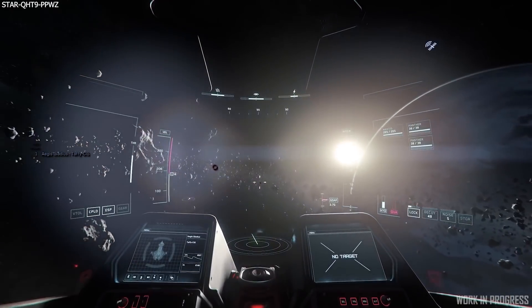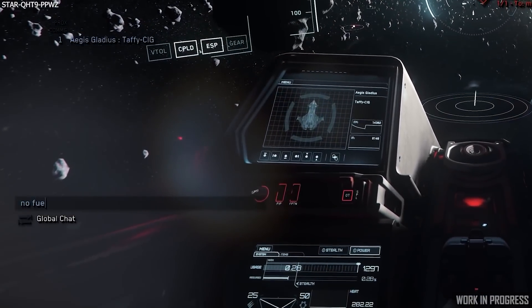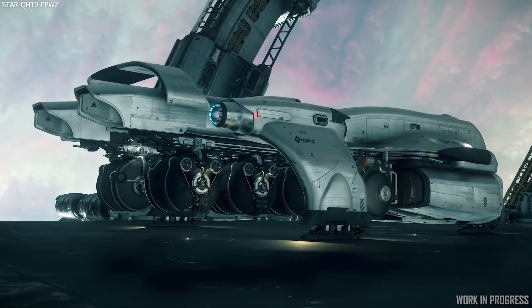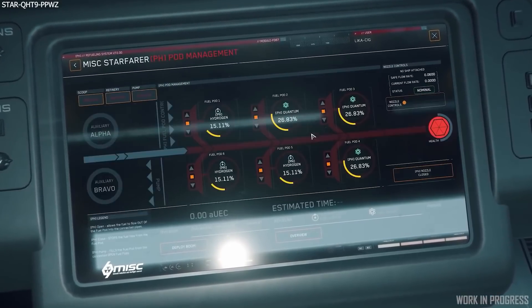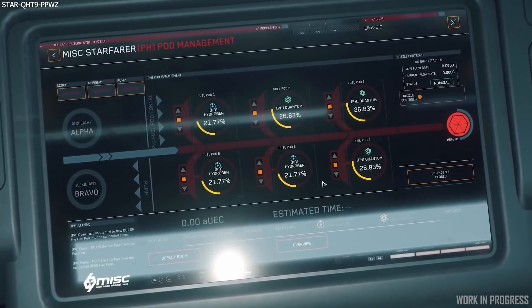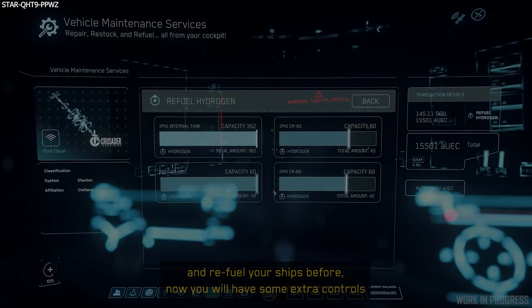For the first iteration of refueling coming in 3.17, they do not have the beacon option set up for players to request fuel. It will rely on players asking in general chat for someone with a Starfarer to come refuel them. If a player responds, they'll need to fly to any space station — or presumably any landing zone — and rather than buying fuel for their own tanks, they'll be choosing specific fuel pods to fill with either quantum fuel or hydrogen fuel.